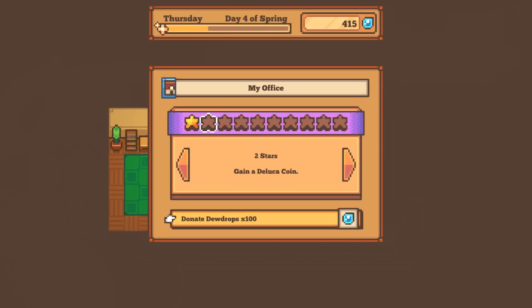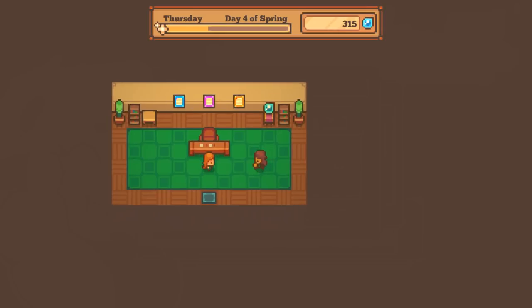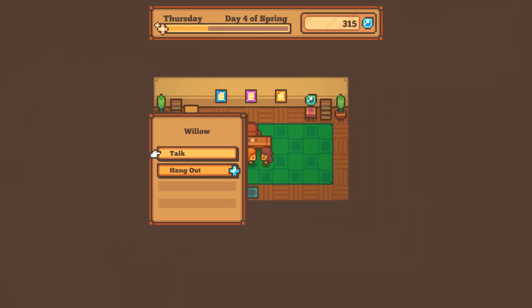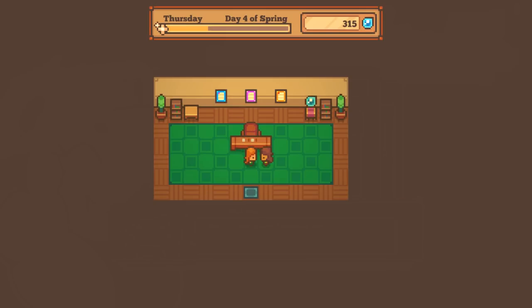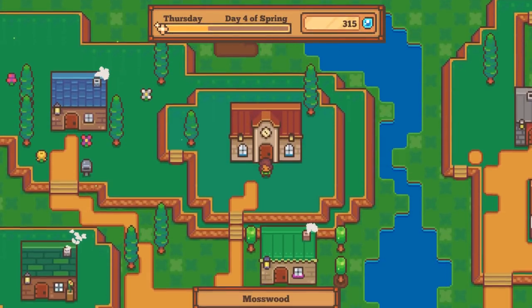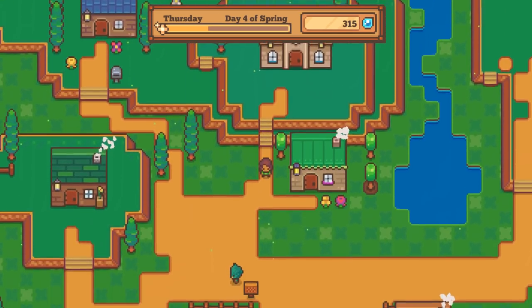Apparently we can upgrade our town to unlock new town wishes, so I should go ahead and donate some dew drops to start upgrading my office. I've got to think about my wishes. Willow - I forgot to tell you - I'm working on a new and exciting blueprint but it's not quite finished yet. Okay, mysterious, but I appreciate the hard work.